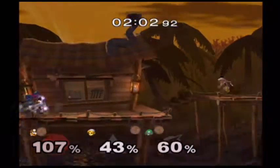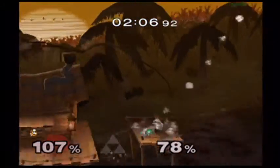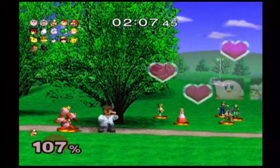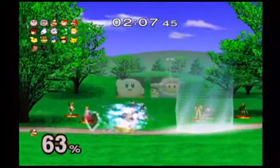Along the way with All-Star Mode, you actually have yourselves three heart containers, which comes in handy if your percentage meter goes up. I highly suggest you use them wisely, because if you use them all, you'll probably end up losing the matches anyway.